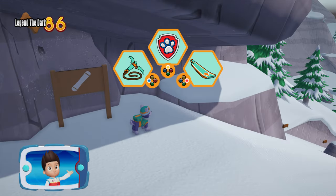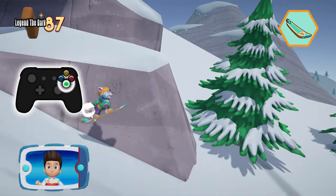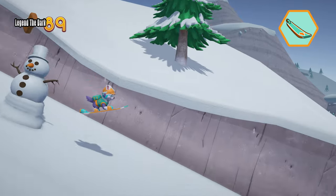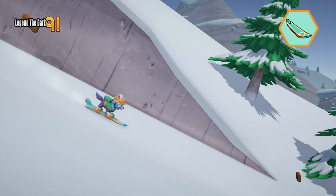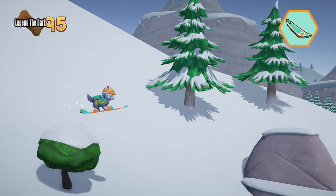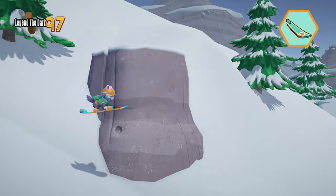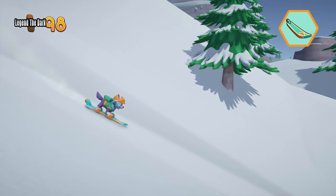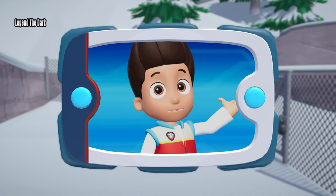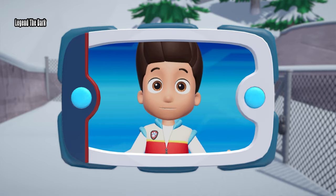Choose the pup ability that will help you keep moving. Here we go! Now let's help Everest snowboard down the mountain. Press the A button to help Everest jump and get to the gate for the hiking trail. Now it's up to Chase to use his Super Sniffer to find Mr. Porter and Alex.